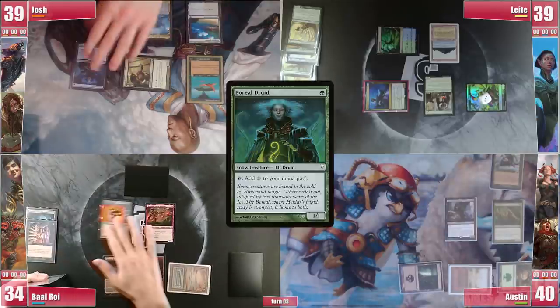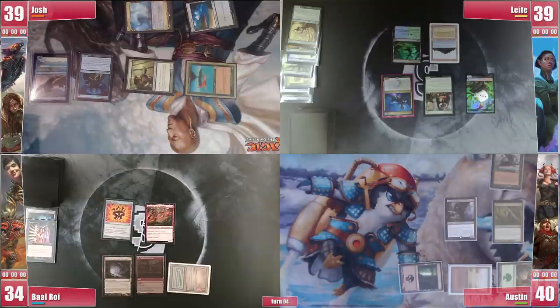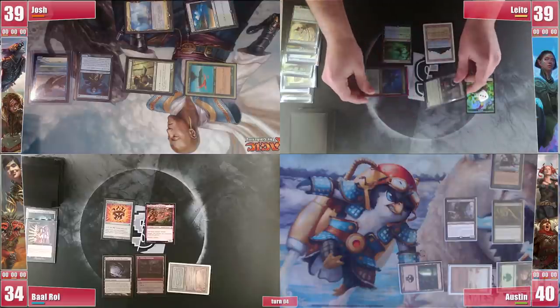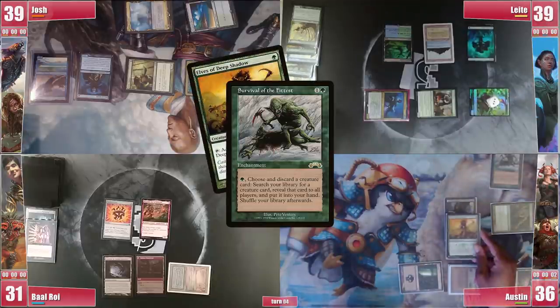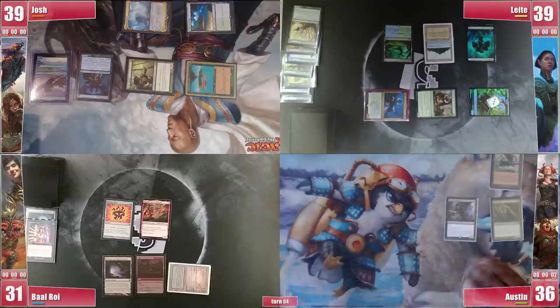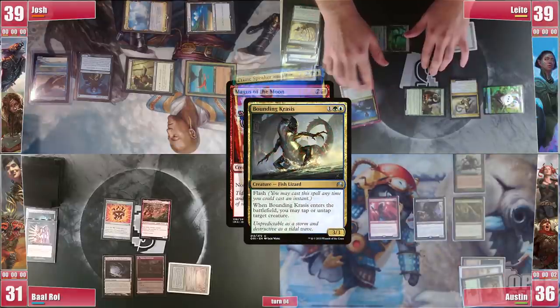Josh starts his turn with a Boreal Druid and casts an uncounterable Malcolm before passing. Leite finally draws and plays a Forest. He swings with Manglehorn and Vanifar at Austin and the 3 Saprolings go at Baal. On his end step, Austin activates Survival, discarding Elves of Deep Shadow and searches for a Magus of the Moon. In his turn, he instantly slams that Magus, and in response Leite casts Bounding Crassis, tapping Vanifar.